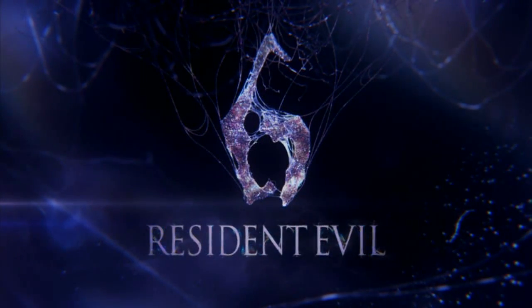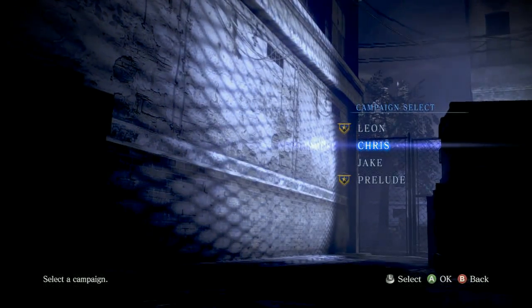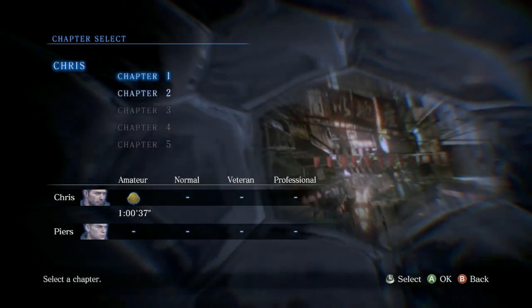Hey, this is Swaggers doing Resident Evil 6 Achievement, and this is Give a Little Push. There's a real easy place to do this in Chris's campaign right away in Chapter 1.